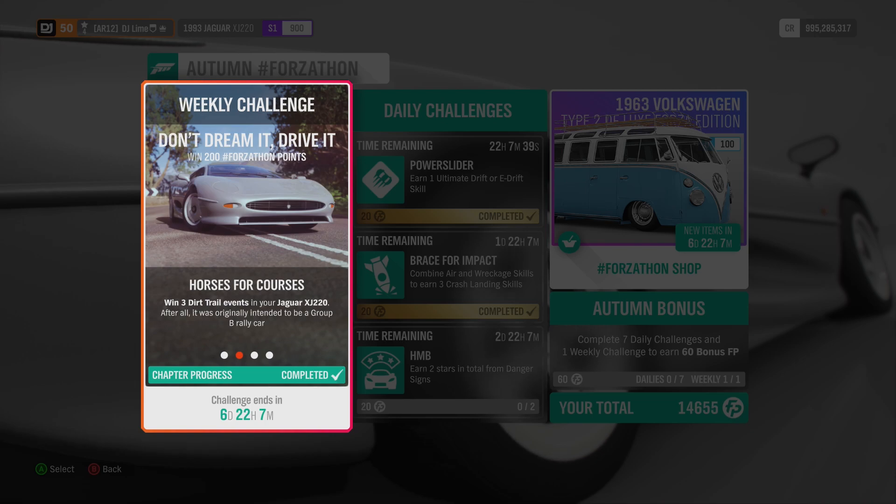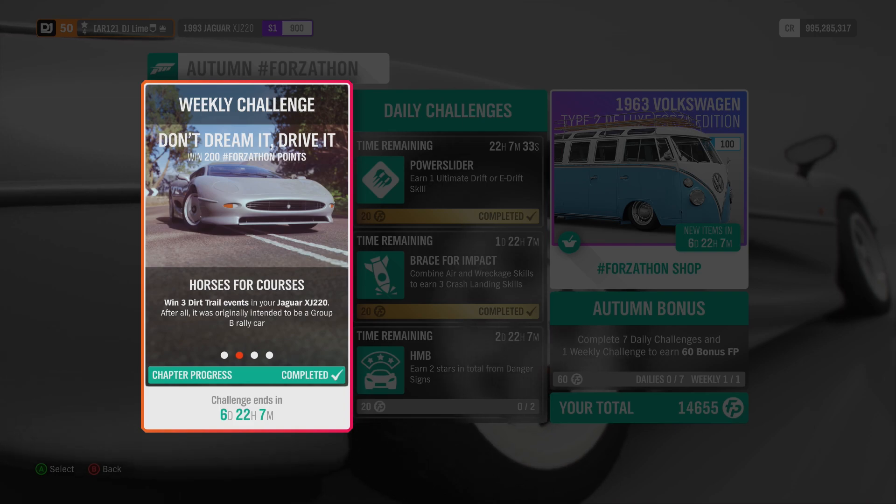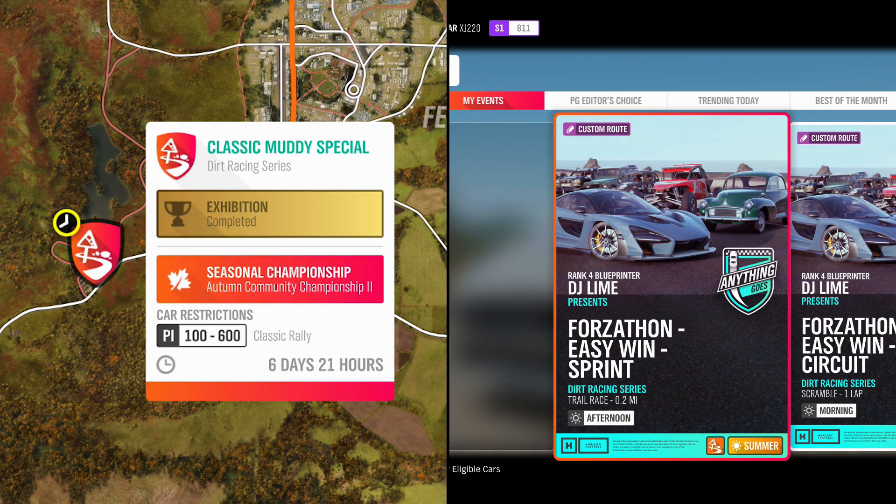For the second challenge, you need to win three dirt trial events while using this vehicle. Here you have two options: you can either do normal layouts across the map, or you can set up a custom race with the track editor. I do have one created over by the seasonal event, but make sure to switch to a normal event to find my custom race if you are following me on Forza.